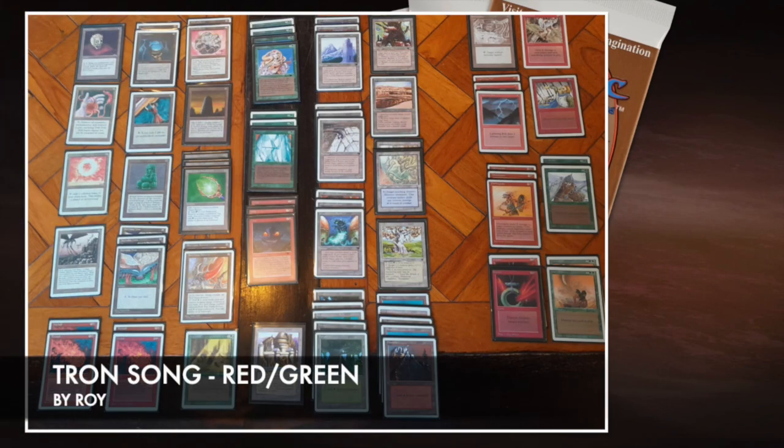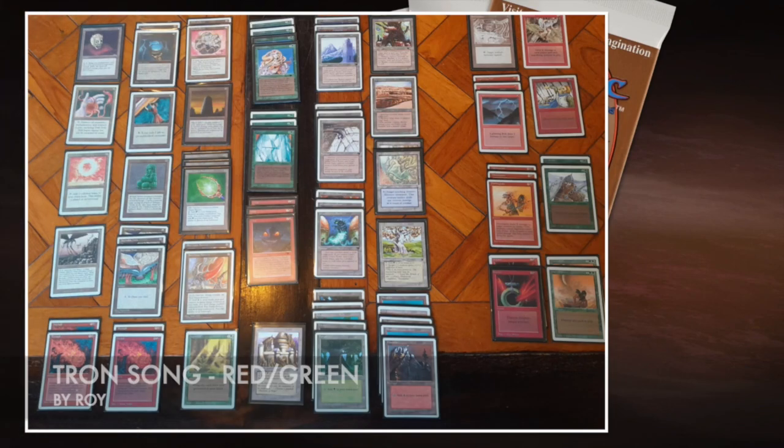Here we see the deck of Roy. I really love this deck because he's playing Tron — people who follow the channel know that I love the Tron lands and love to build old school decks with them. I think it's a real challenge. He's also playing with Titania's Song, which is a really cool combination. And he's playing with Mana Batteries — I've never had Mana Batteries on the channel before. Roy, you've already won without even starting to play because I just love this deck.